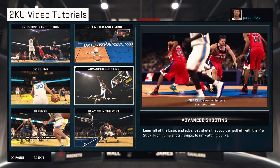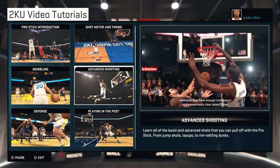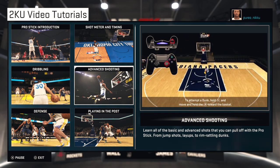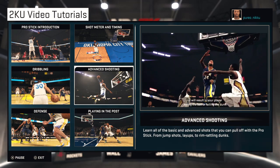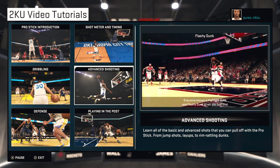In NBA 2K15, stronger dunkers can force dunks whenever they have enough momentum and a reasonably clear takeoff area. To attempt a dunk, hold sprint and move and hold the Pro Stick toward the basket. Be careful with forcing dunks because when faced with heavy traffic, it will result in your player losing the ball or failing the dunk.